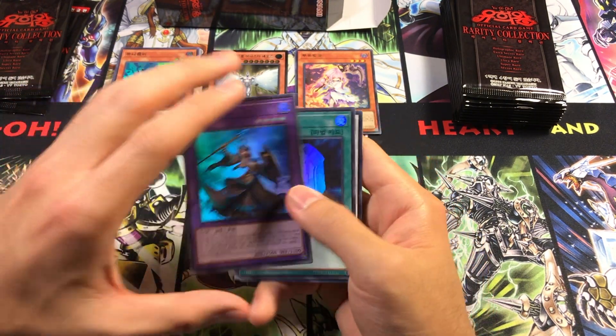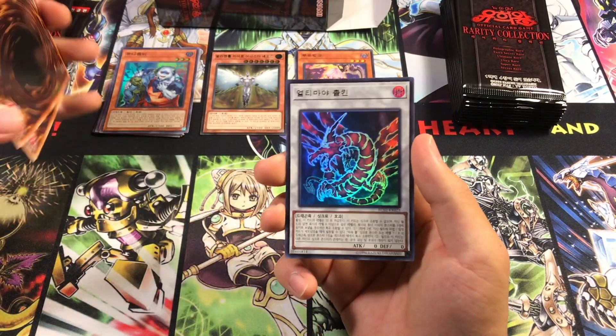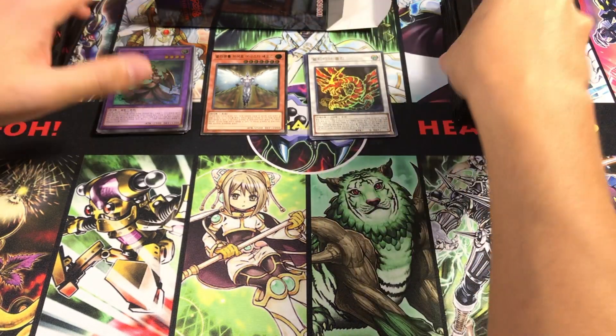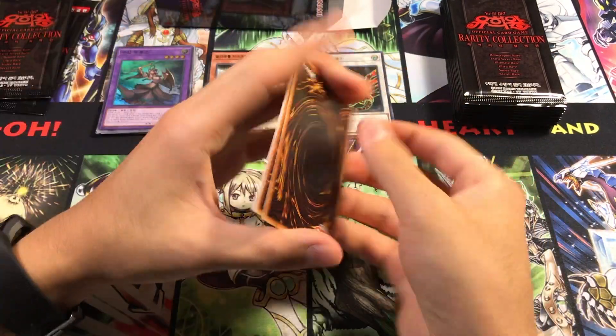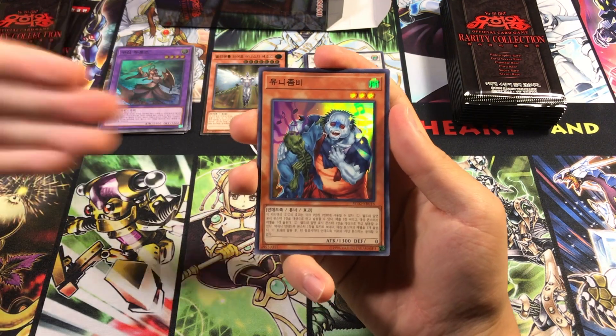And we got Ultra Rare Ultimaya Tzolkin as our Synchro Monster — our special rarity. So you see the pattern in this pack is three Supers plus one additional Holofoil. OCG also had a Collector's Rib, but Japan got that — Korea did not, unfortunately.